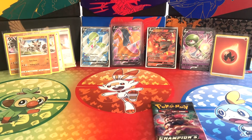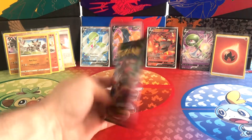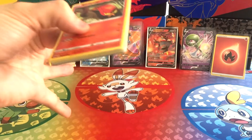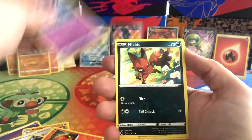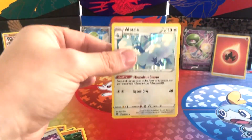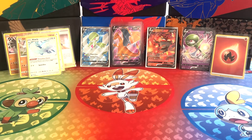The last pack from the Elite Trainer Box is the Alcremie Gigantamax pack. This has been awesome — found some lovely cards again to go towards our collection. Hopefully we'll find one more. Pack 10: Psychic Energy, Machoke, Kabu, Absol, Sizzlipede, Altaria, Nickit, Inkay, Rolycoly, Reverse Holo Tauros, and an Altaria Holographic. No last-pack ultra rare. It's a shame — I would have loved one more at least.